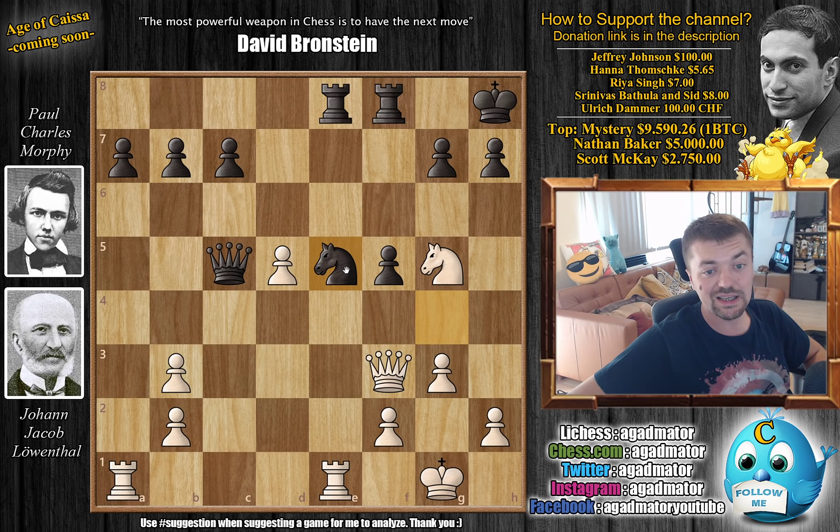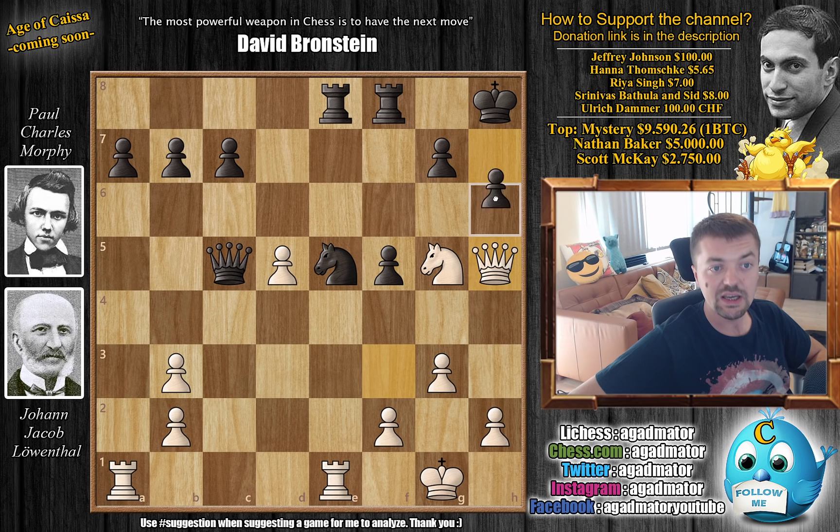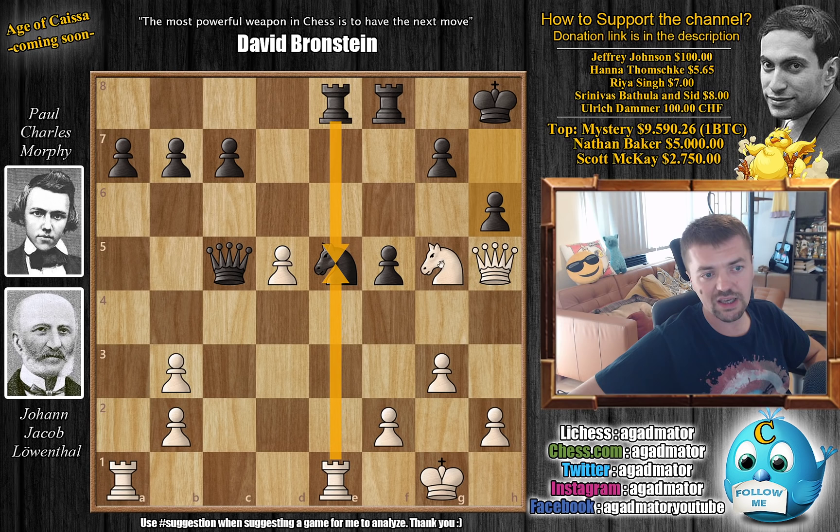Instead of all of this, after Queen to F3, Morphy goes Knight to E5, pressuring the Queen. If the Queen ever loses control of the F3 square, you might have some very nasty checks. But on the other hand, you allow Queen to H5 — and now Leventhal is already threatening checkmate. So Morphy needs to defend: H6.